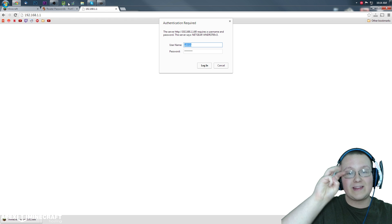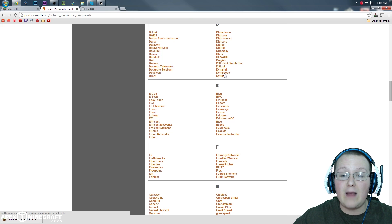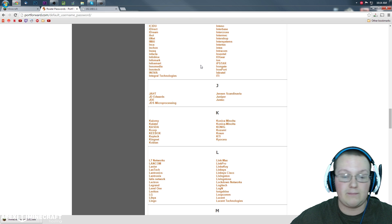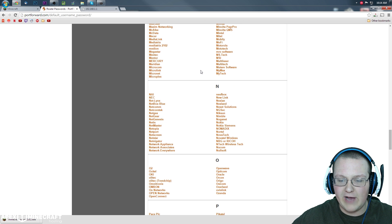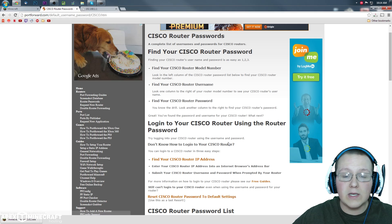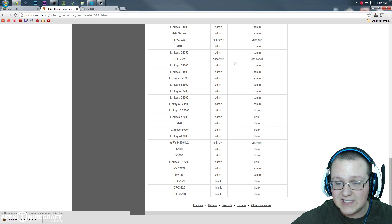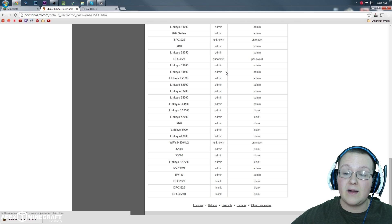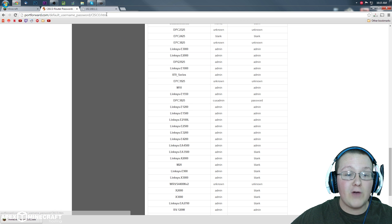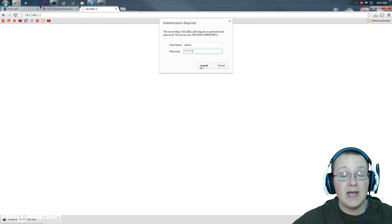To find your router's default username and password, go to the third link in the description down below. It will take you to a page where you can see all the different types of routers and their default credentials. Click on the kind of router you have — for example a Cisco router. Come down and see all the default usernames and passwords for those models. Go to the router in your house, see what model it is, come back and find the username and password. Then come back to the login page, type those in, and click login.